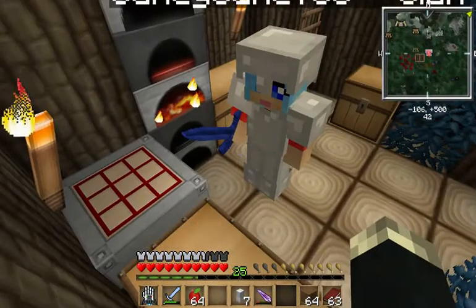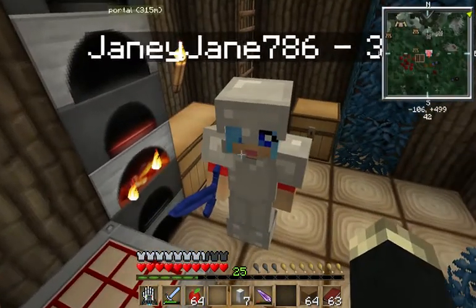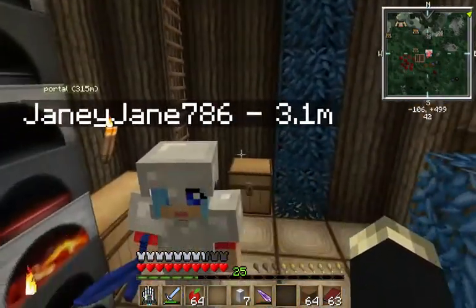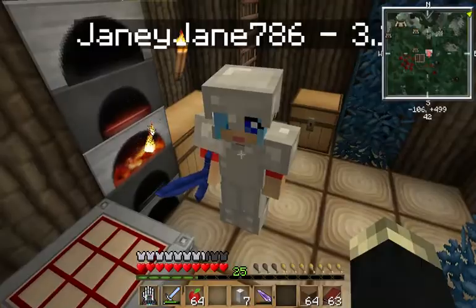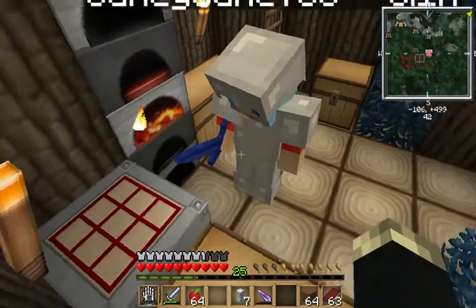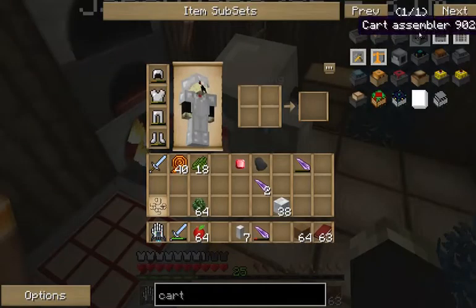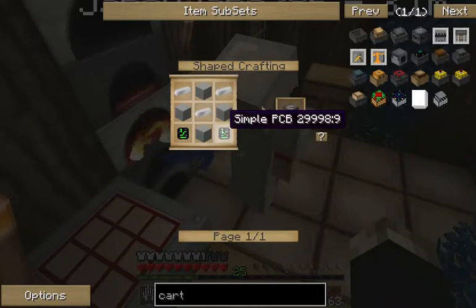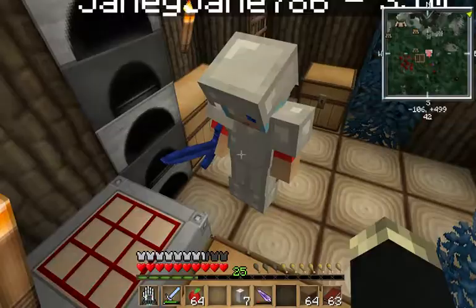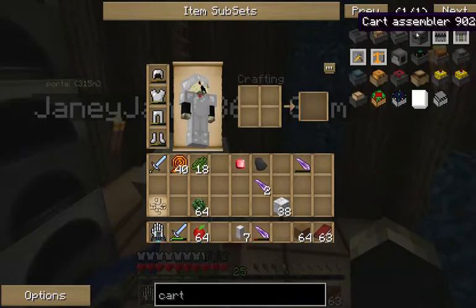You can either use my cart assembler or you can make your own — it's up to you. All that stuff you've made is making the wood cutting cart that I have. You can make a cart assembler. Do you have it? I have one. Otherwise if you do, you gotta make at least one more PCB. Yeah, you'll need to make at least one more if you're gonna make your own.